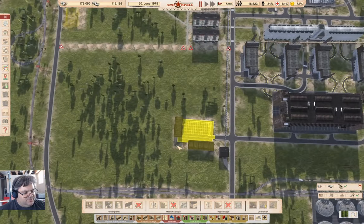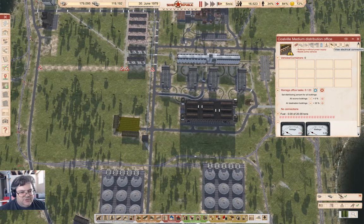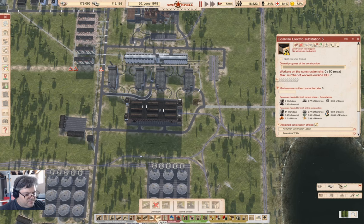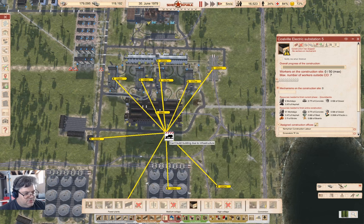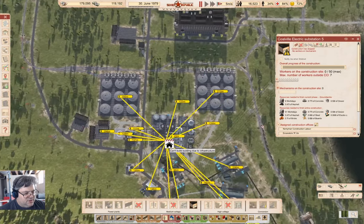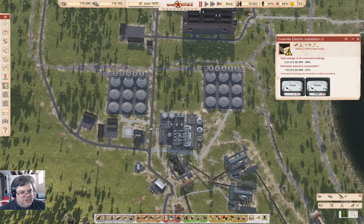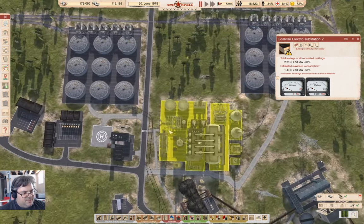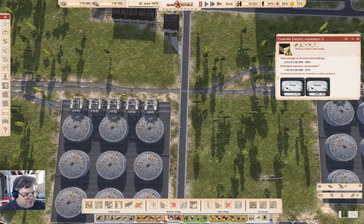There is something else we want to do, and that's the food distribution here. Is that going to be in range? I didn't check that. I might need a second one of these. Oh, that is so close. Well, I'll just make another one of those, just because.